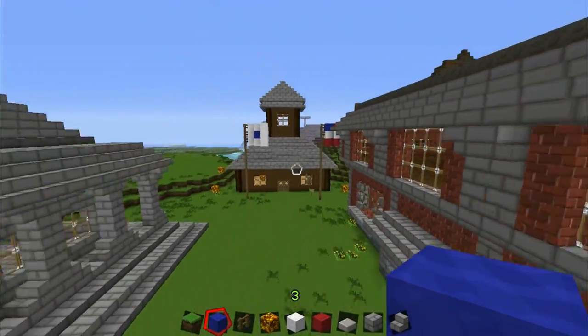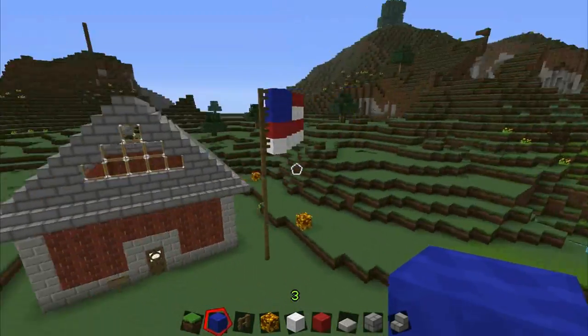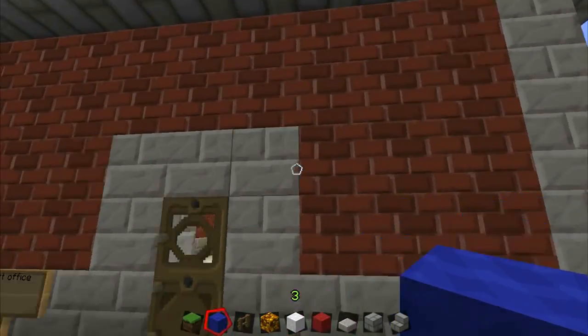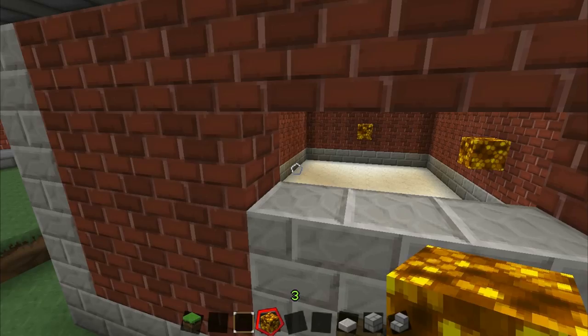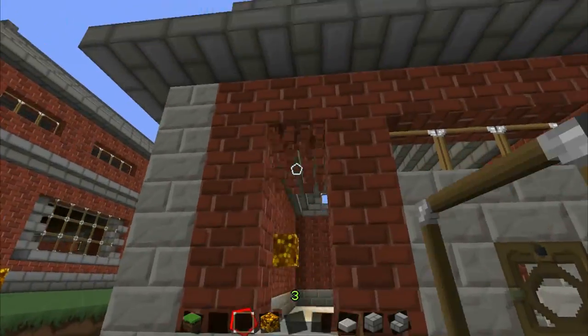I was going to put two American flags, but then I thought I'd do a state flag or something, so I just put a white flag with a blue center — no particular state in mind.